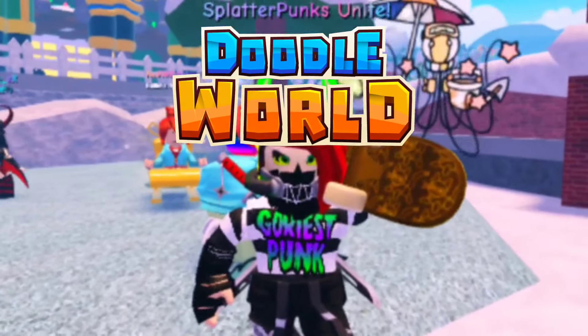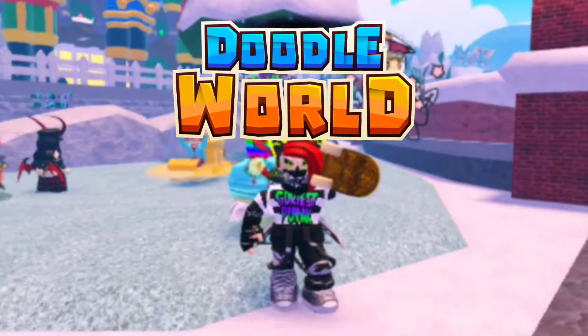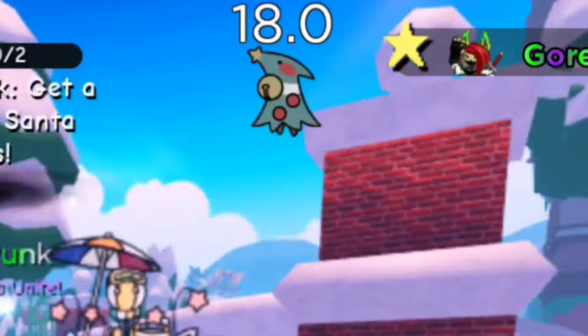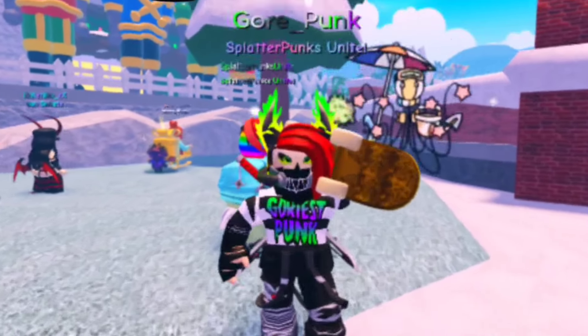Hello everyone, welcome to another Doodle World video. On this video I'm starting a bell bird chain so I can get my six star misprint hidden trait. That's all this is pretty much about. I'm literally only at an 18 chain and about to get this going, and when I do encounter that misprint I'll have it on this video.